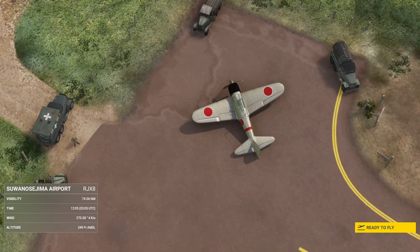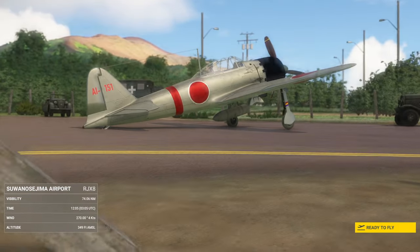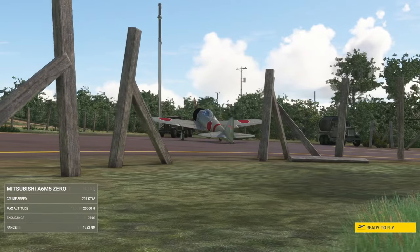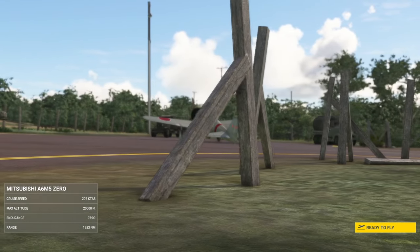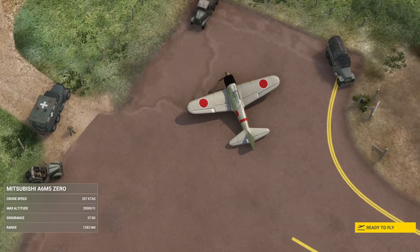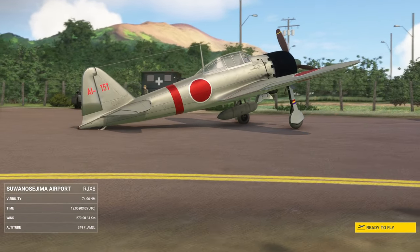£10 for an aeroplane is not expensive; I'd expect it to be okay. But for three, that's a bargain. And when you also add in — and I did overlook this admittedly first time around — a bunch of Japanese scenery as well, of the islands just out here south of Japan, this is really something.